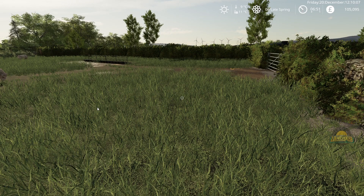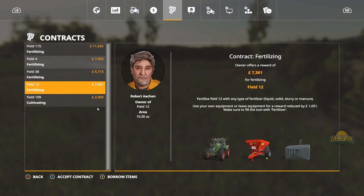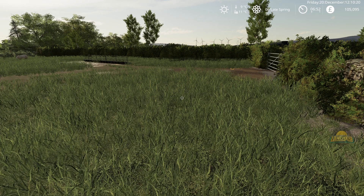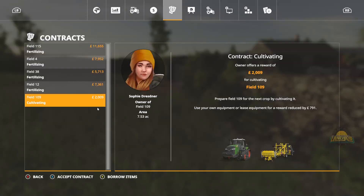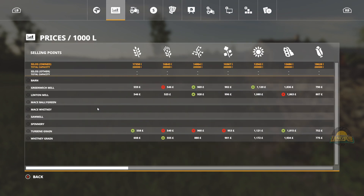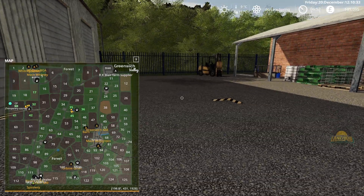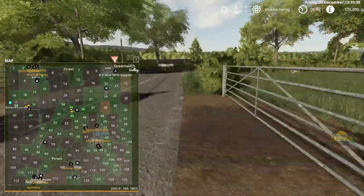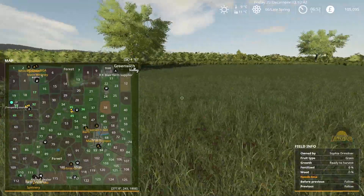Contracts — can we do any contracts? It's probably going to be the same: fertilize, fertilize, fertilize, cultivate. I'm so tempted to try this cultivator out. How big is that field, actually? Let's see if we can get down there relatively trouble-free. I'll go to the spinnery because that's the closest. So it's 109.